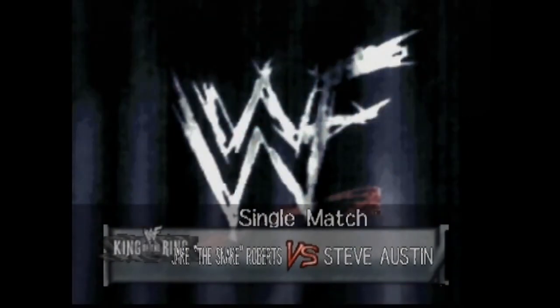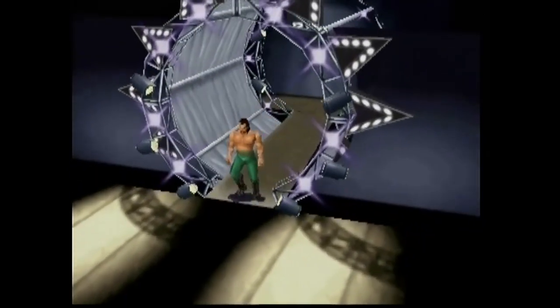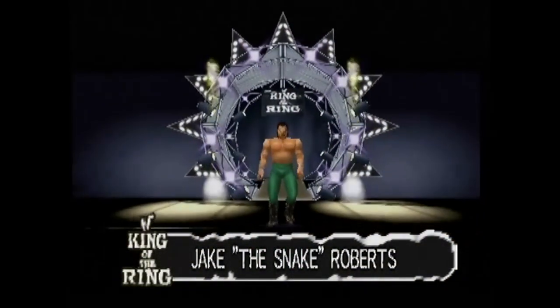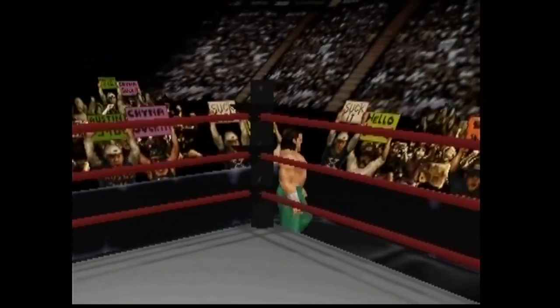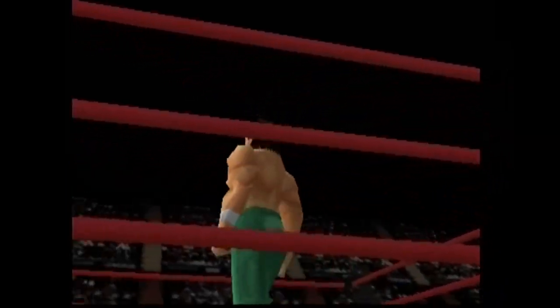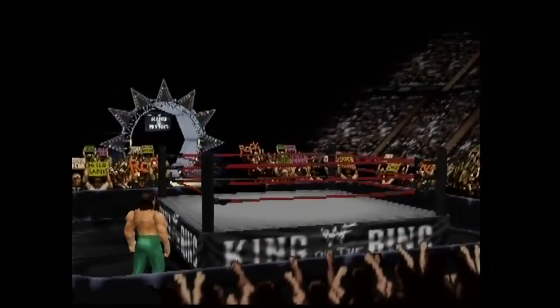That's going to be it for the full appearance. Remember to check the description below for the rest of the move set and all the parameters. It's not the perfect way to make Jake the Snake — it's just how I made him — so I would love to hear if you made any changes or alterations to fit your own personal style. That's really what making CAWs is all about: making CAWs that are a reflection of your own creative freedom. We're going to jump into a match with Stone Cold Steve Austin to show off the rest of the CAW with the move set — recreating the infamous King of the Ring finals where Austin 3:16 was born, and Jake Roberts' last run in WWF.